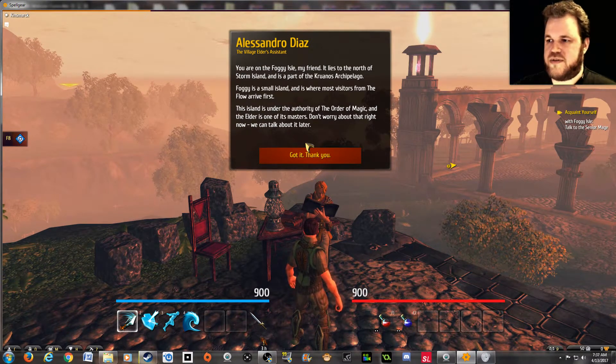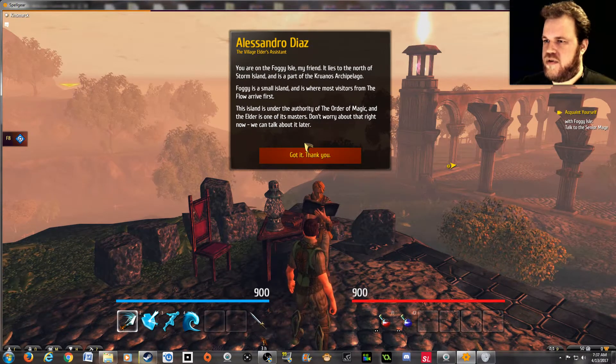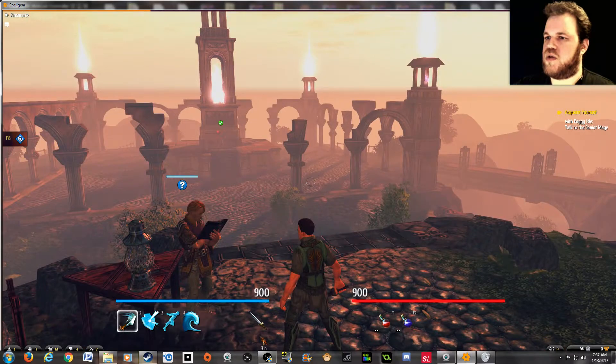This is already failing to establish much of anything resembling an intriguing world, so just get me to the action. The island is under the authority of the order of magic, and the elder is one of its masters. Alright, sounds good — I'm off. So I need to go that way.